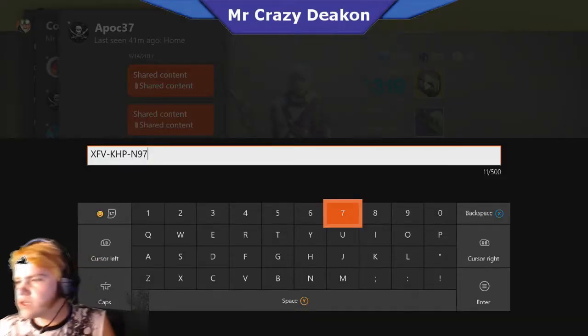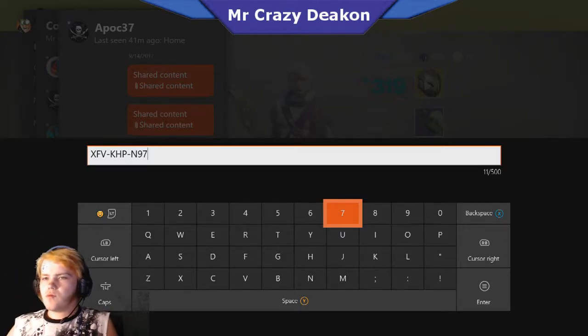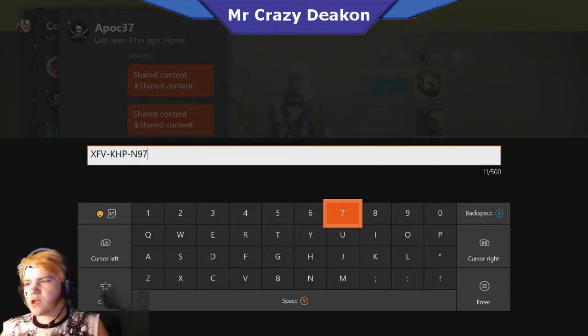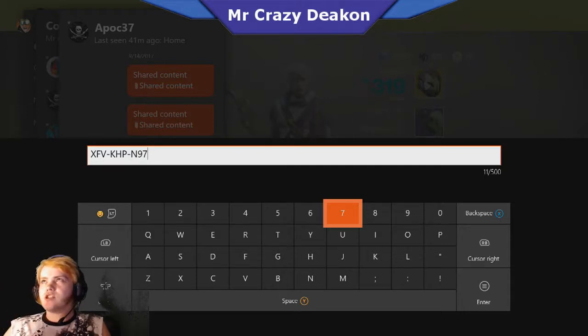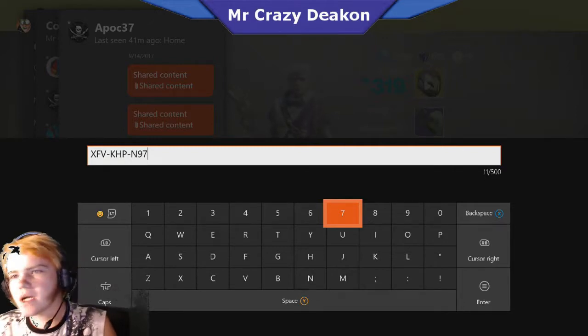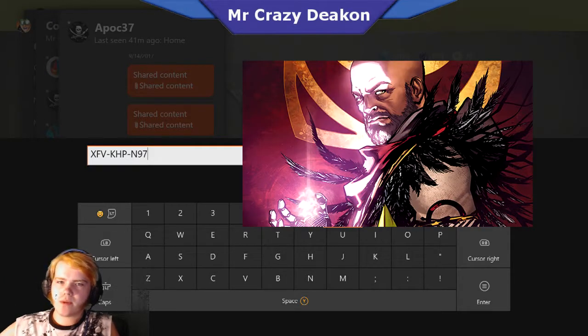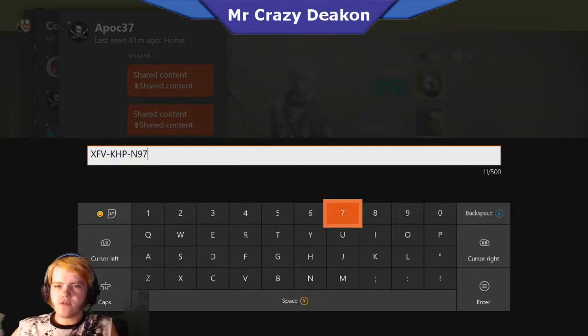If you're wondering what the code is, on Destiny.com — or you can look up on Google 'bungie.net code enter' — you have to go on bungie.net, sign into your PlayStation or Xbox account, and you can enter codes for emblems. A new webcomic just came out. I'll show a picture of it and link the article below that has all the information.